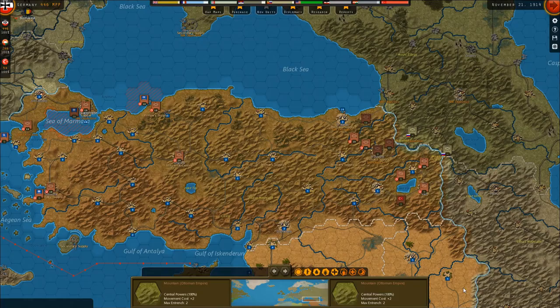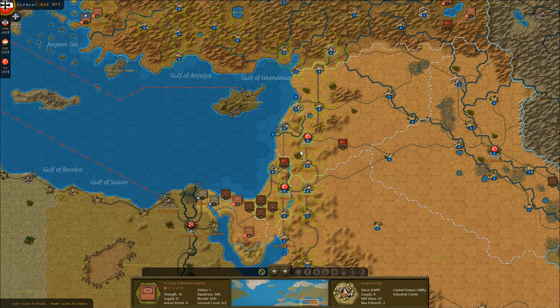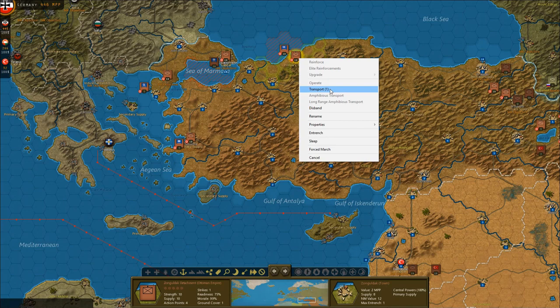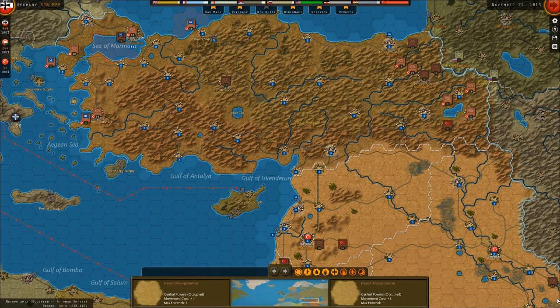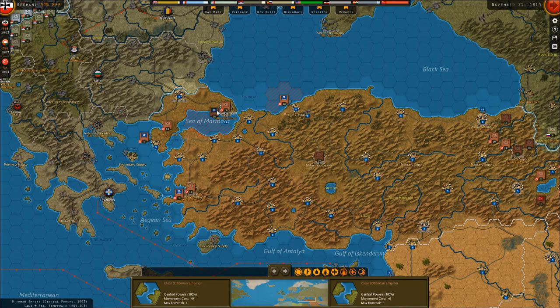The initial setup for these guys is not bad. I also want to operate a second corps over to the Mesopotamian front. I want to send you guys over to Ankara in order to transfer them down and start dealing with some of those partisans. I'll get one of these detachments out there as well — that leaves me a bit vulnerable at the primary supply point, but we have the capital as well so hopefully we'll be fine.